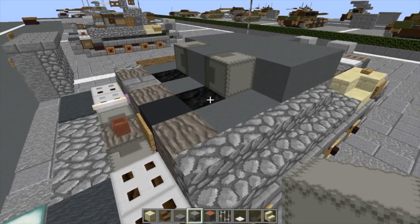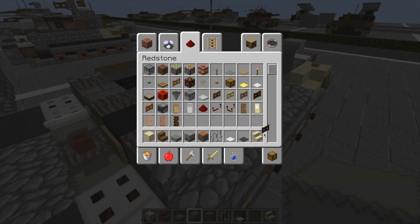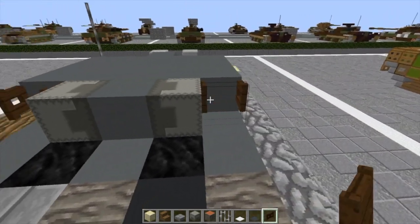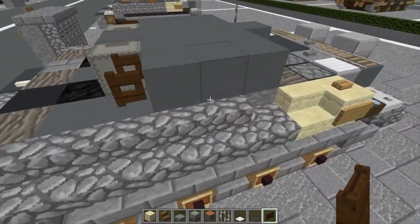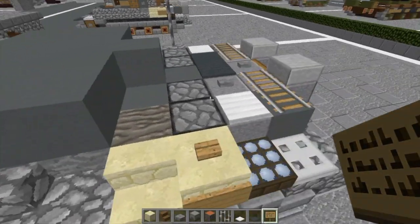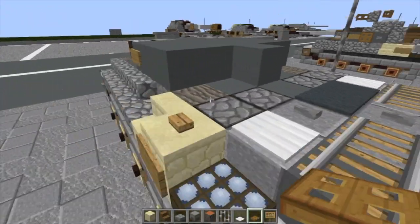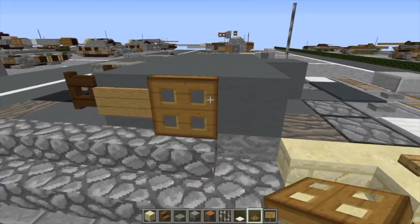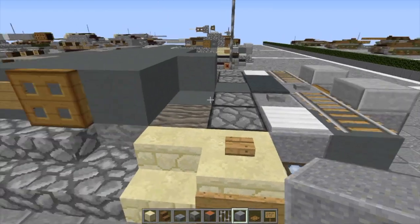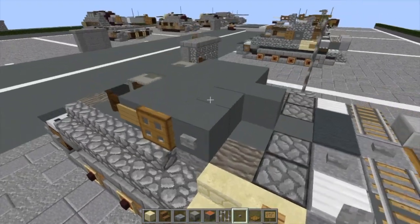We're going to take our dark oak fence gates, put one here and one here, open them inward towards the turret — those are going to be our smoke grenade launchers. Put a blank sign here. We're going to need our wooden trap door — sign here, put a trap door there, grab a stone button, and put one there.